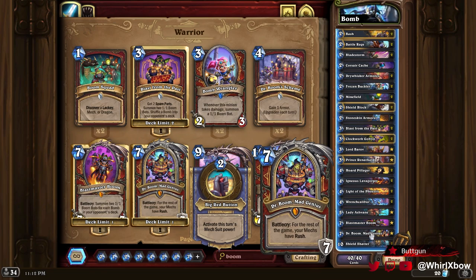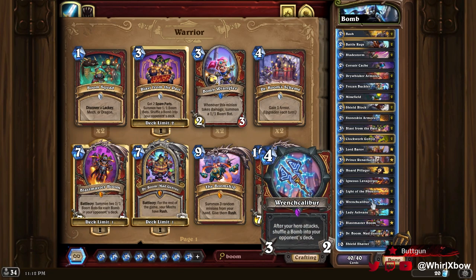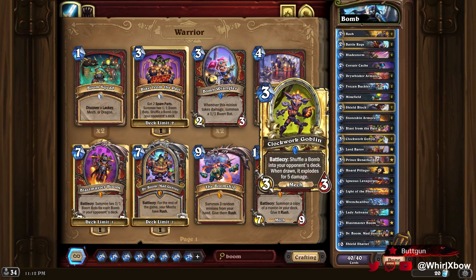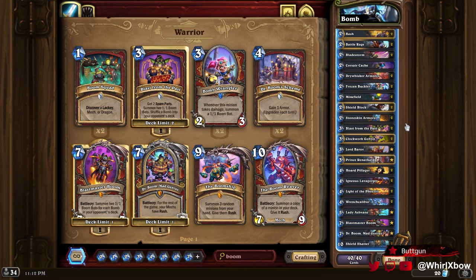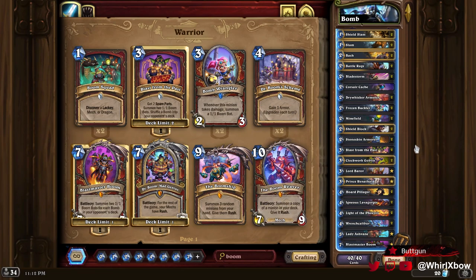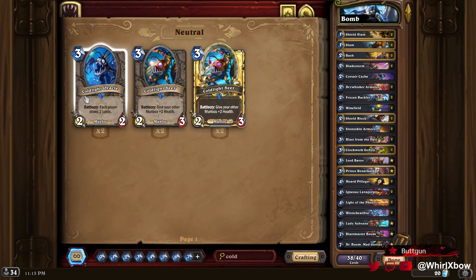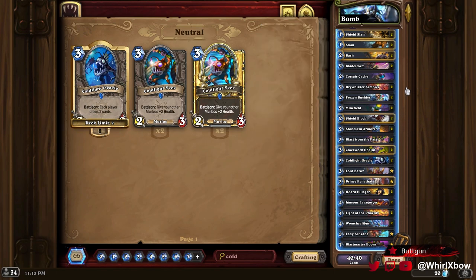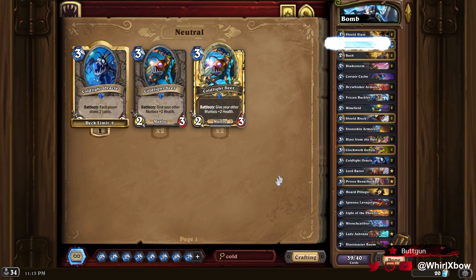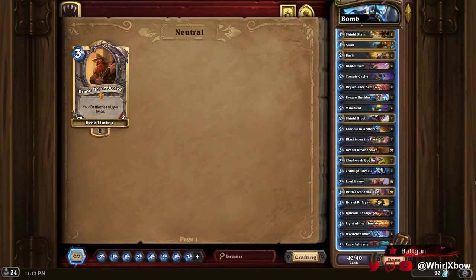Dr. Boom is the best hero portrait for control vs. control matchups — you can develop mechs for free. If you buff both Wrench Calipers with Lady Ashvane, that's 14 bombs into the opponent's deck, which is 70 damage. Very few decks survive 70 damage, but you also have to survive yourself. I removed a lot of early game; going Cold Blood Sick — slightly better. I could add Brann, and now we also kind of have a mill strategy plus Brann plus Clockwork to shuffle a bunch into their deck.